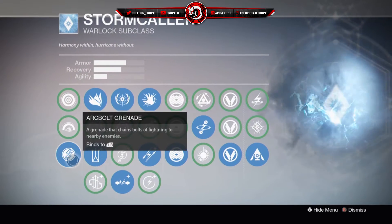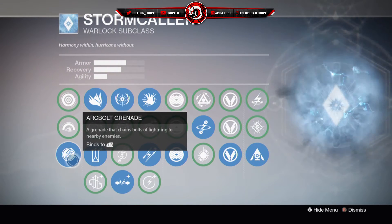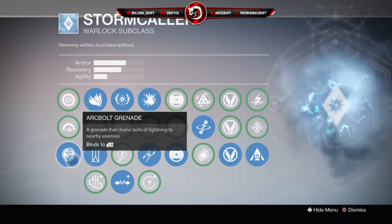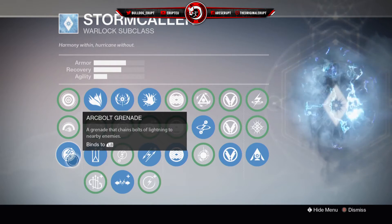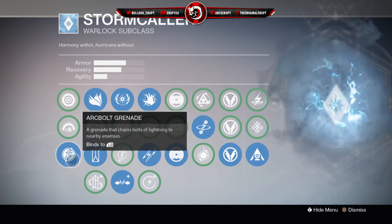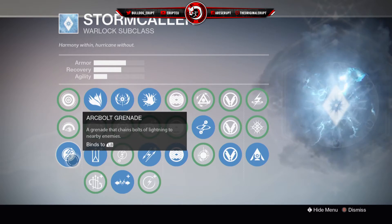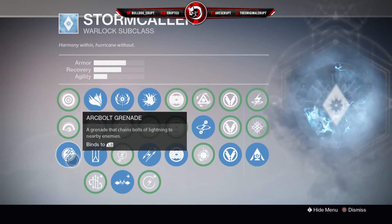First up in our grenade section we have the Arcbolt Grenade. I find this really cool because if you chuck this into a pool of enemies it will scan them, track them and then just shoot a lightning bolt at them, and it actually removes just over their shield. That's really helpful — you can run in and put your bullets in with a lot less damage required. You could probably get a headshot with Luck in the Chamber or just two body shots and get yourself a kill.